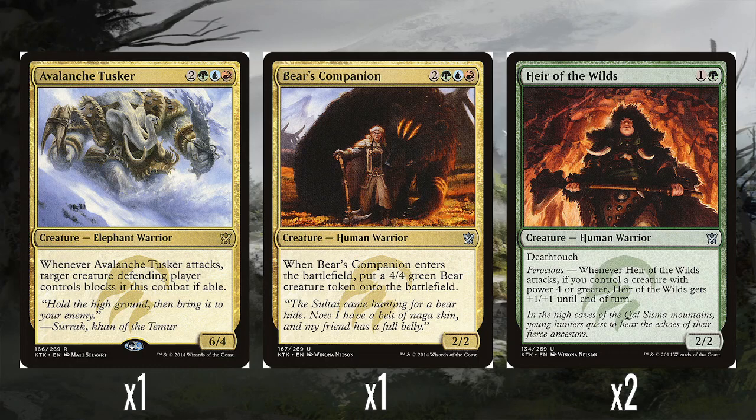The foil face rare is Avalanche Tusker — 2 green, blue, and red for a 6/4. Whenever it attacks, a creature the defending player controls blocks it this combat if able. A theme I'm noticing with these Khans of Tarkir decks is that the foil face rare feels more like a strong uncommon rather than a rare. Nothing about this feels blue or red — this could basically be a mono-green card and it would feel fine.